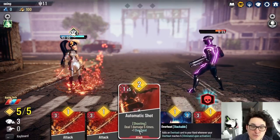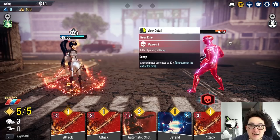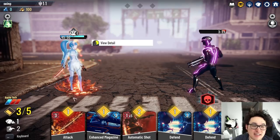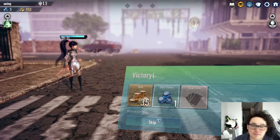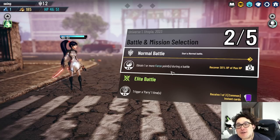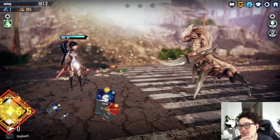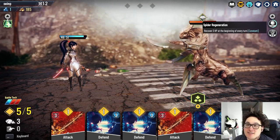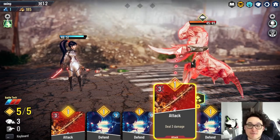So we've got this idea of trying to deal as much damage as possible, reacting to what the opponent is doing, and building our deck and creating cool combos. We've got overheat — when I use automatic shoot, it gives me an overheat stack. We can just attack this guy to take him down. He's got a neon rifle. We're going to choose either an elite battle or a normal battle; you can choose the difficulty and get more rewards for going harder.